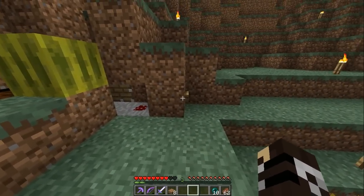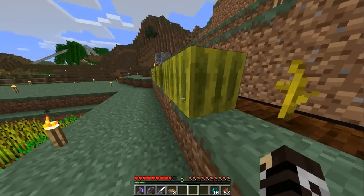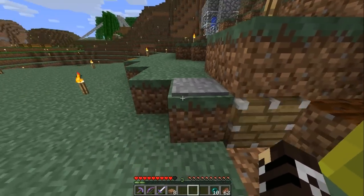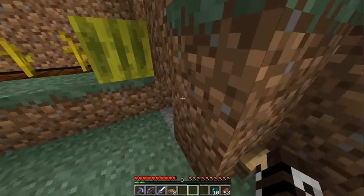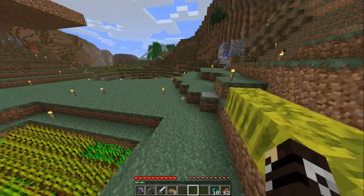I used some smart redstone for a button here. This block would power that block, and that would power the piston, just so it's not like a million wires. And this pressure plate directly powers the piston. Yeah, it didn't work, so I'll collect the pistons later.